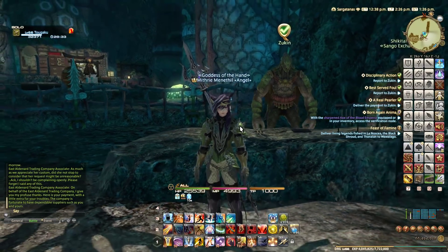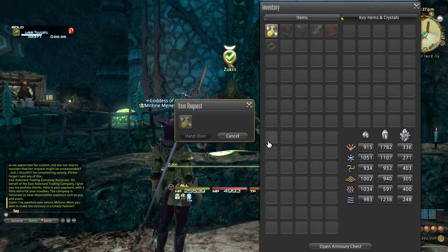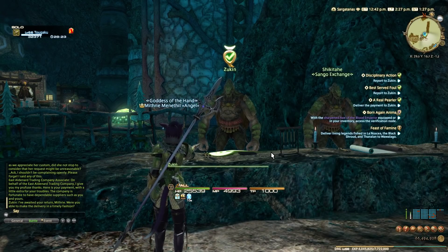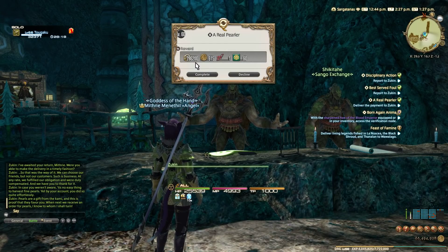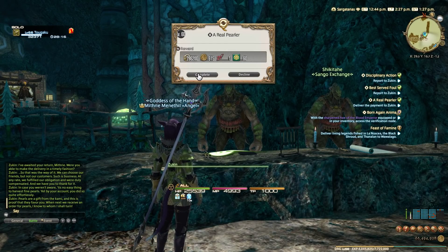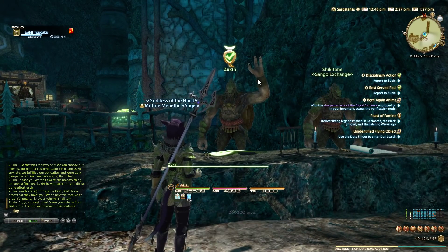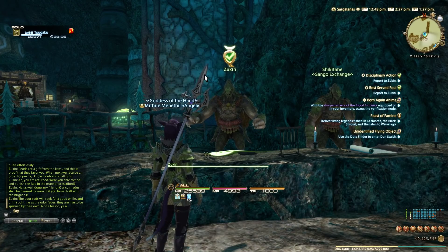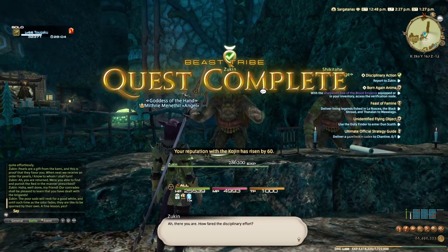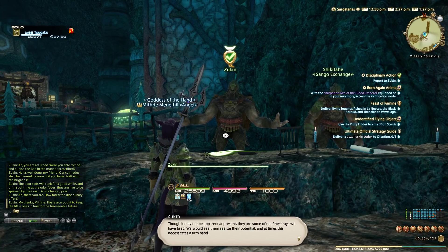On a daily basis I also do the beast tribes. Right now that's the Kojin — I've done my tribe quests for the day — and the Ananta will also give you good bonus XP as well. As you can see here, it's 286,000 XP per quest. I can do three on the Kojin and three on the Ananta. The Namazu is aimed at crafting and gathering if you want them for that purpose. The amount of XP scales and goes up depending on your level between 60 and 70.